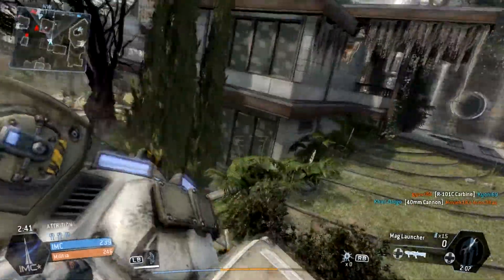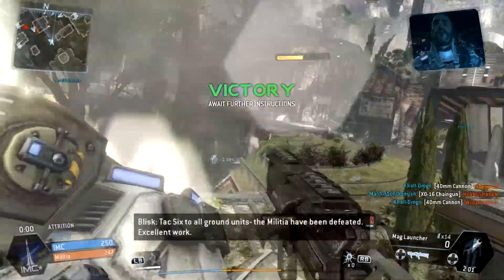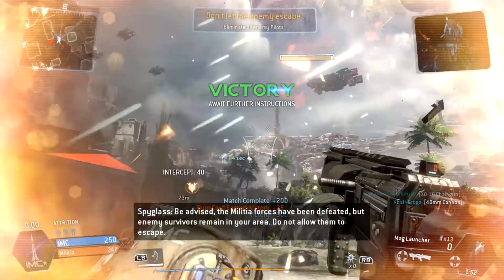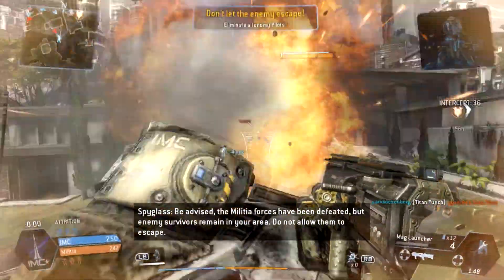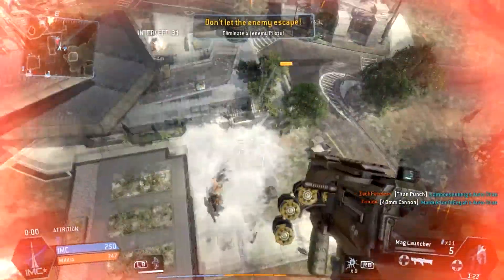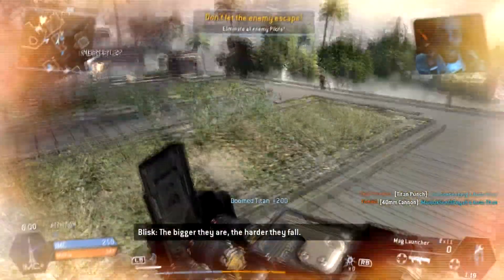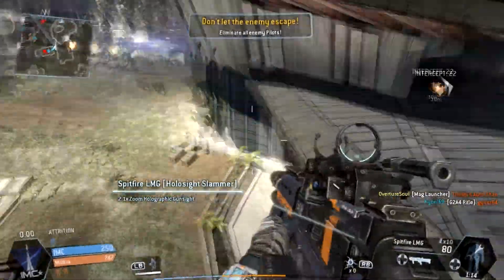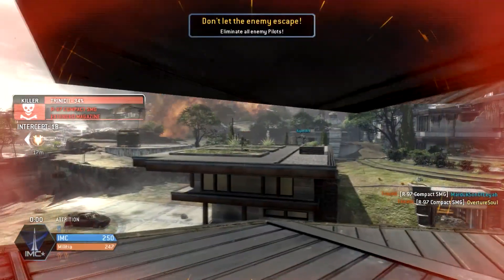That's going to be it for this tip video. It's pretty simple: when you jump on the teammate Titan, make sure you're carrying arc grenades and the mag launcher or archer missile to help the Titan take down the enemy Titan. If you haven't seen this tip before, please share it out, like it, subscribe — all that good stuff. If you haven't seen any other tip videos, go check them out — I made a playlist on my channel, it's very helpful. Anyways guys, this has been Overture. Thanks for watching, and most importantly, have a great day.